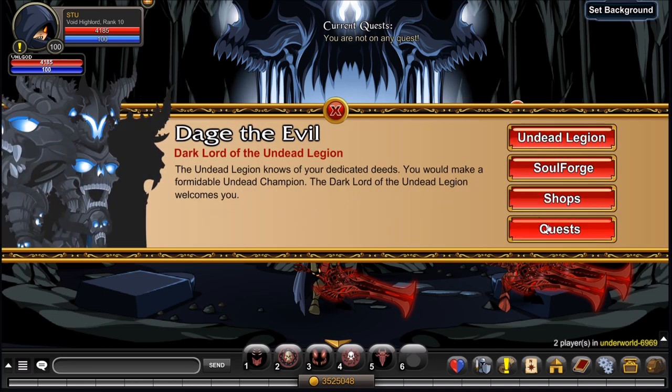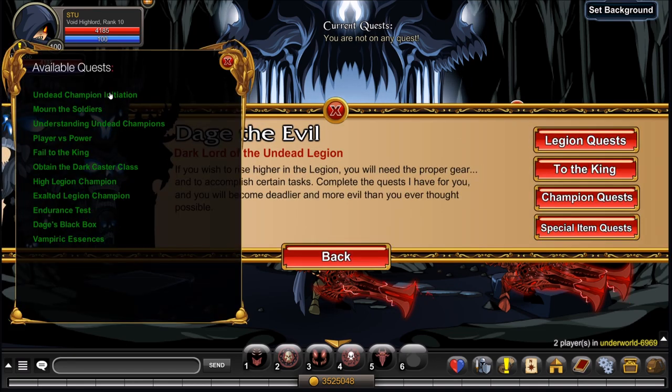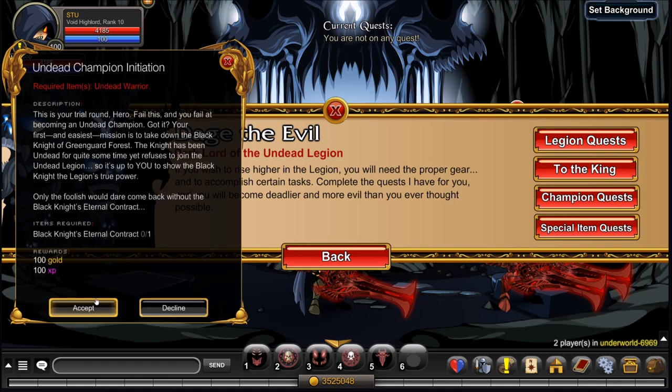After you've got that, go back to his quest, click Quests, and go to a Legion quest. You'll need to complete all the quests up to Fail to the King. We're going to start with Undead Champion initiation — for this you'll need to kill the Black Knight from Green Guard Garden and you'll need the Black Knight's Eternal Contract.